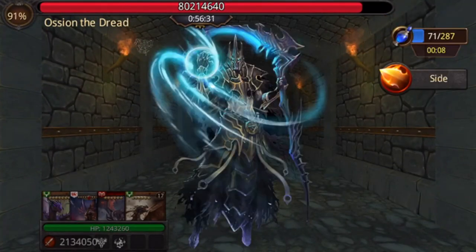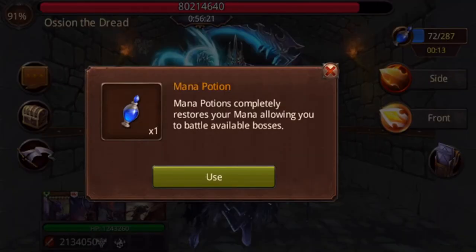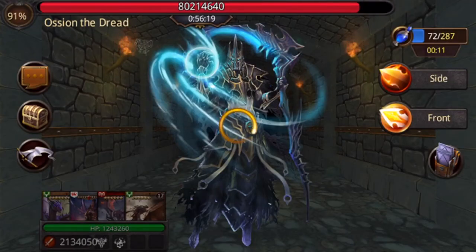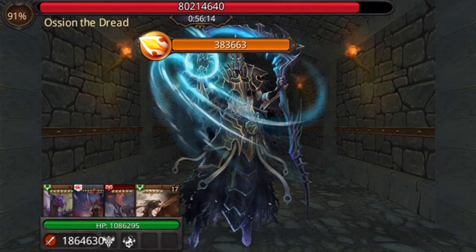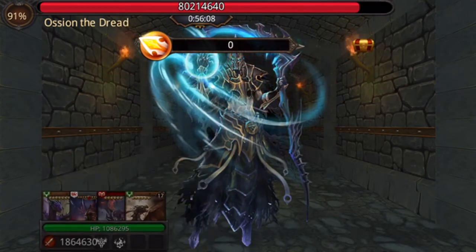The stronger you are, the more attack you're able to do. As you can see, this team has like 1.2 million health and 2.1 million attack - it's not a great team. This is what I use to farm Rheon. It's not maximized or anything like that, but it does plenty of damage and gets the job done.